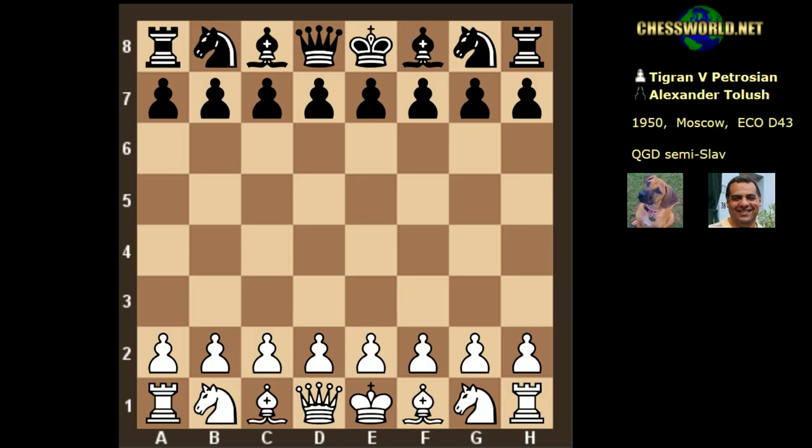So the young Tigran Petrosian — you might be surprised by this game. He was playing against Alexander Tolush. Some background: Tolush was one of Boris Spassky's mentors, born and died in St. Petersburg (called Leningrad at the time, he died in 1969). He earned the title of International Master in 1950, GM in 1953, and International Master of correspondence chess in 1965. Tolush won the Leningrad championship in 1937, 38, 46, and 47, and played in the USSR championship 10 times — a real veteran player.